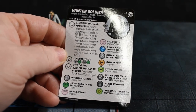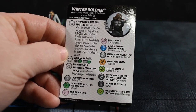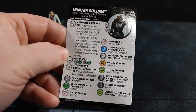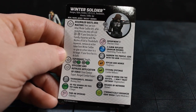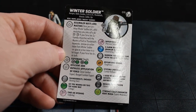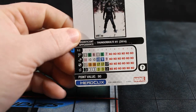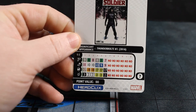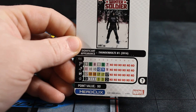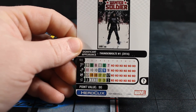He's got this special on his damage called Efficient and Ruthless Application of Force — Close Combat Expert, Range Combat Expert — so basically a plus two to damage no matter where he's at. He's got Improved Targeting, can shoot out of adjacency, which is really cool. He's 90 points, has the team player team ability so you can copy team abilities. Six range single target, nine movement with running shot, eleven attack with precision strike, seventeen defense, invulnerability, and indomitability. Three damage with Outwit.